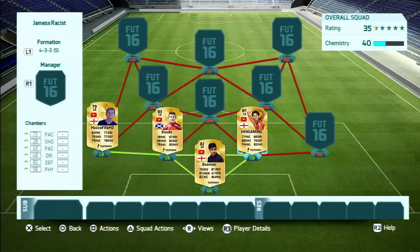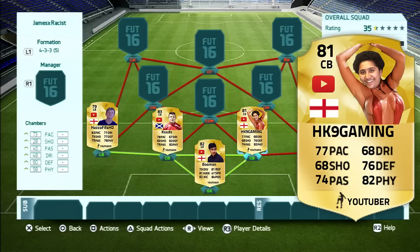Next up we've got HK9 Gaming. If you haven't seen already, I've put his head on a female model's body. The reason is the picture he sent me was taken at the barbers with the black cape around him, and it looked really weird on the card, so I cropped his face out. I've given him an 81 rated card with 77 pace, 68 dribbling, 76 shooting and 82 physical.